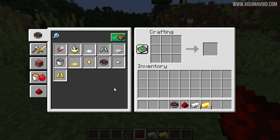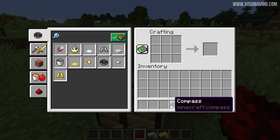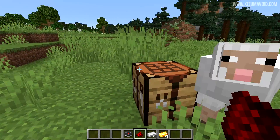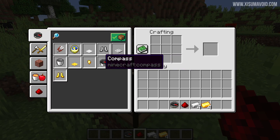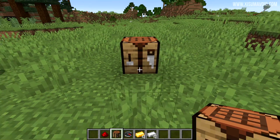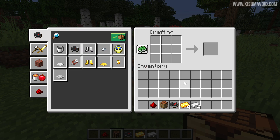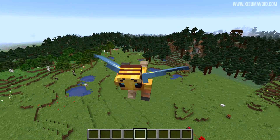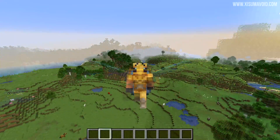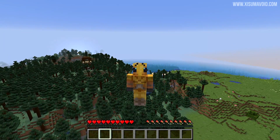In last week's snapshot, the compass and clock in the recipe book were showing live data — the clock displayed the time of day and the compass pointed to spawn — even before you crafted them, just from knowing the recipe. In this snapshot these are now stationary and static regardless of time of day or the direction you're facing, closing that unintended information exploit.